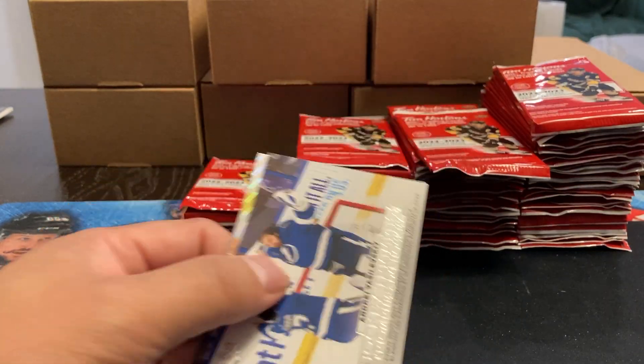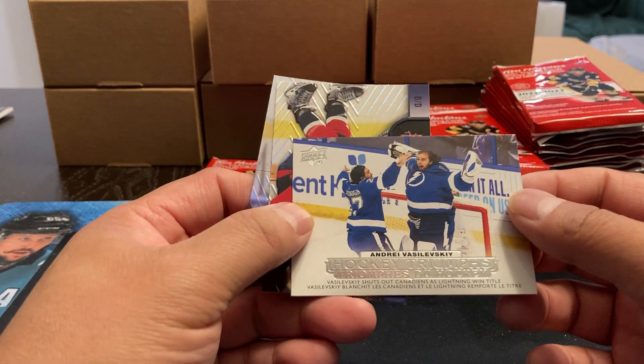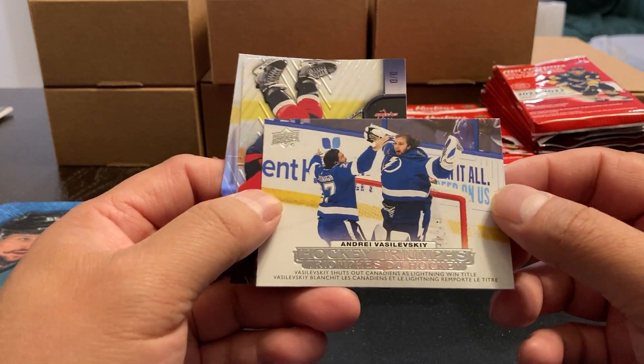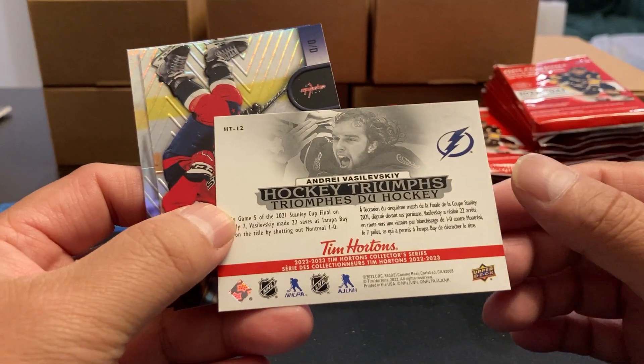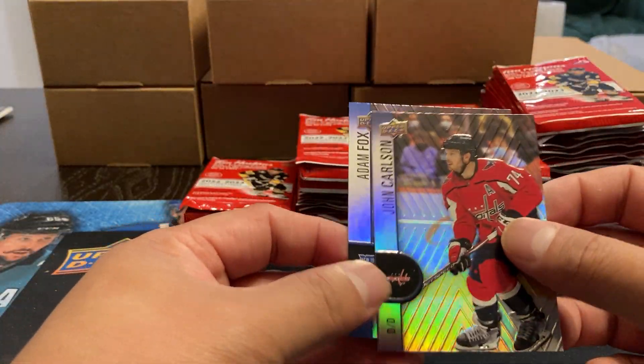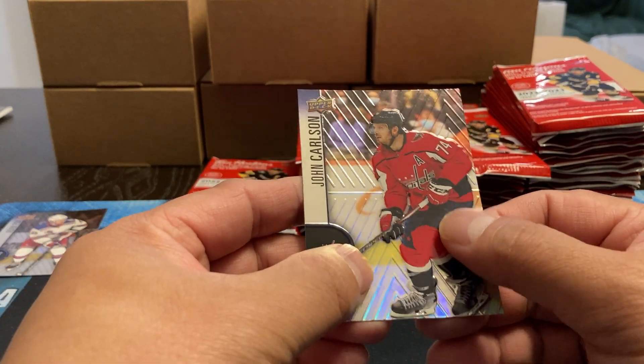Got to be careful with the knife now. The good card's on top. So we got an Andrzej Vasilewski — Hockey Triumphs. So that's one of the subsets: Hockey Triumphs. And we got John Carlson and Adam Fox. Nice looking card again, it's got texture on there.